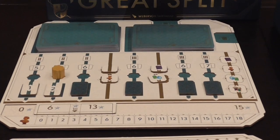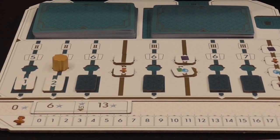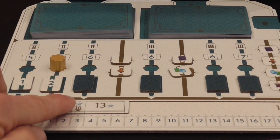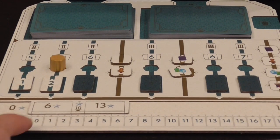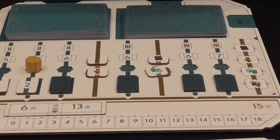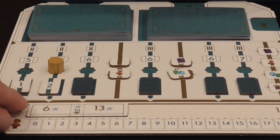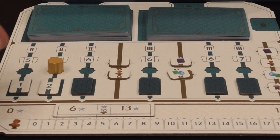We use the revealed token number to move a slider by the corresponding number of steps. For example, at the end of turn two we got two more steps. This slider tracks the changing value of artworks during the game — so if we were to score artworks right now with a value of three, I'd score ten points; zero to one scores six; four to six scores thirteen; seven and up scores fifteen. That's one of the things the turn track does: it alters artwork values, which increase over time.